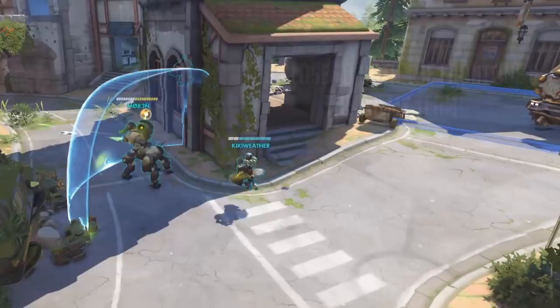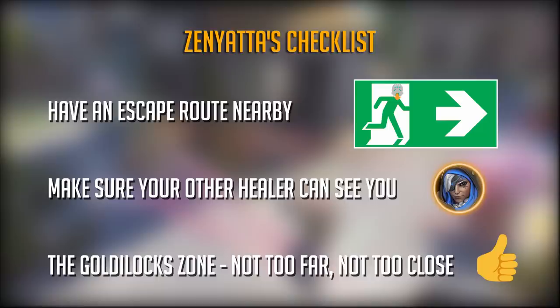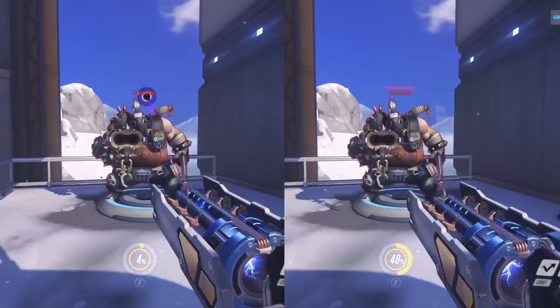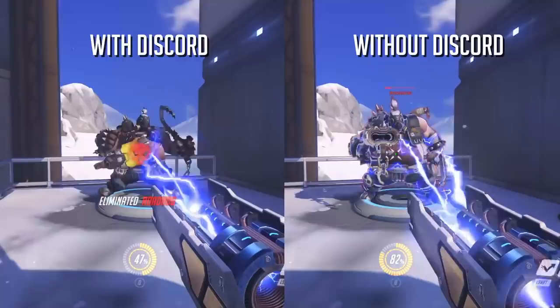Zenyatta can be really strong in the right hands but he's also a bit of a glass cannon — if he's in a bad position he's the most easily picked off support there is. It's really important as Zen that you try to find that safe spot that lets you avoid as much trouble as possible. Stay in a spot where you have an escape route and also where you know your healing partner will be able to help you. You don't need to be too far back — just find that middle ground where you're close enough to fight but not so isolated that you're easily picked off. Just having a discord orb increasing the damage going through on a target will make a massive difference — imagine the difference it makes when five people are focusing your discorded target together.